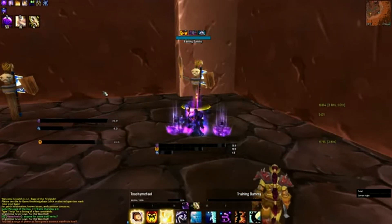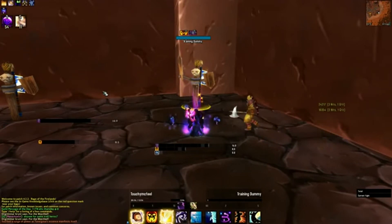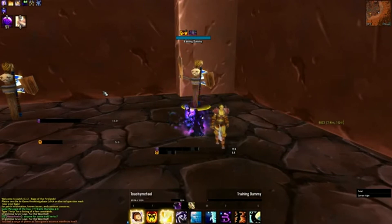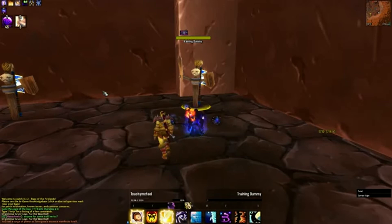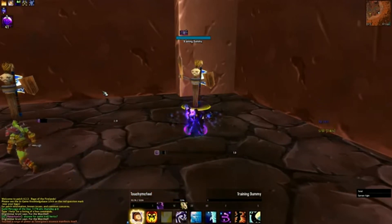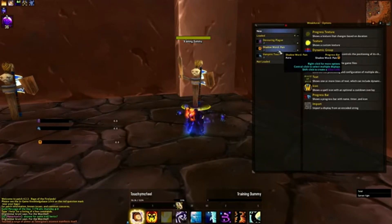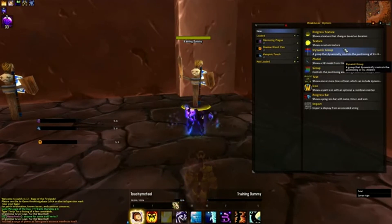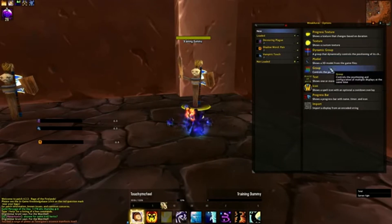Fortunately, WeakAuras has a neat function called Groups that you can use to arrange things and set settings across multiple auras rather than having to click through each one. So I can fix that own-only option that I didn't pick earlier in one place. I bring up WeakAuras and I have my three individual auras. I have two options: the first one is Group and the second is Dynamic Group. Dynamic Group does everything Group does and a little bit more, so I'm going to make a Dynamic Group and point out the new things it can do.